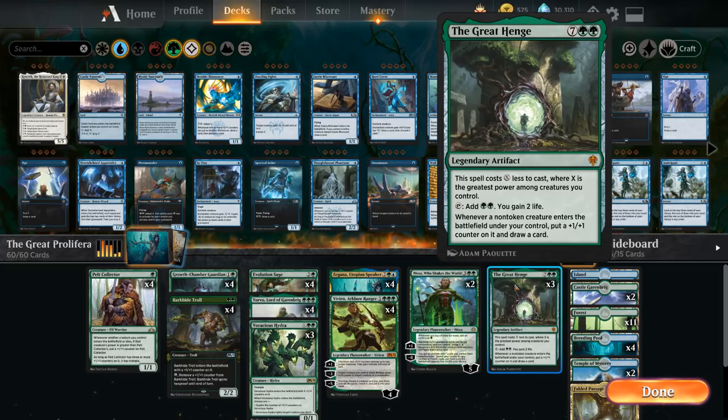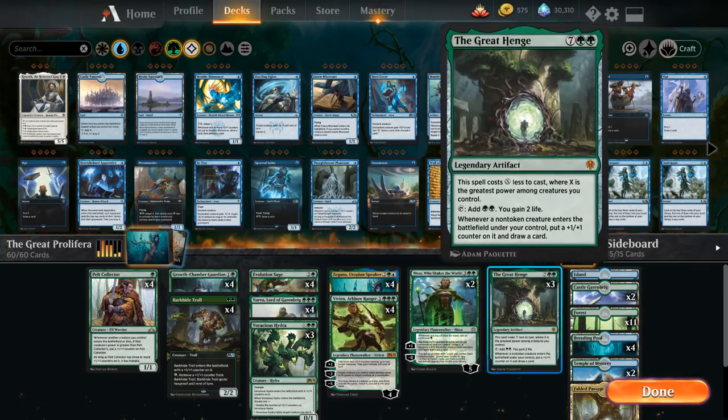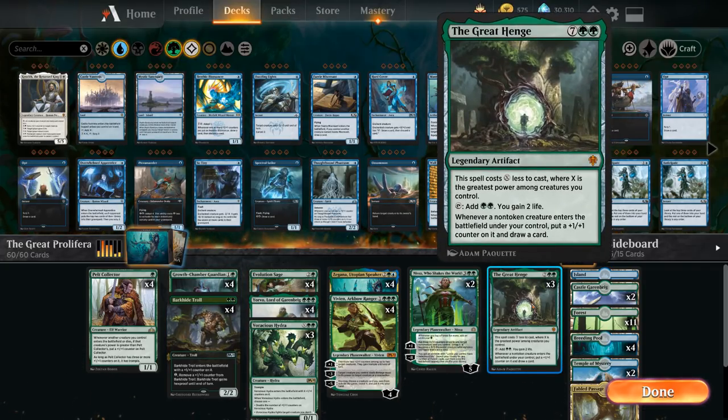We have three copies of Great Henge — costs X mana to cast where X is the greatest power among creatures we control, so it works well with an early Yorvo or Zygana. It taps to add double green and we gain two lives. Whenever a non-token creature enters the battlefield under our control, we put a plus one plus one counter on it and draw a card. An important interaction: when playing Growth Chamber Guardian with Great Henge, with the trigger on the stack we can still adapt the guardian first, so it picks up two counters from adapt before picking up the counter from Great Henge, leaving us with a 5/5.